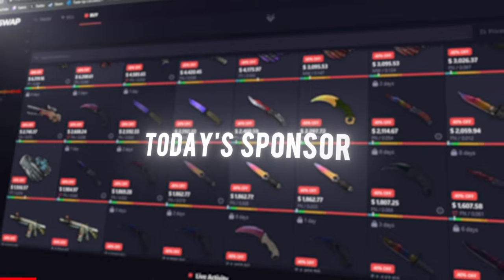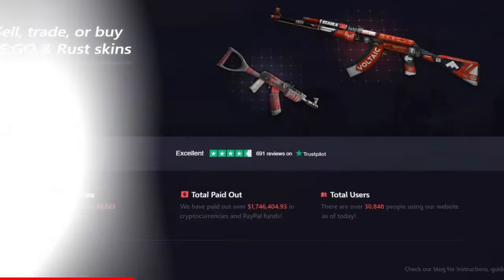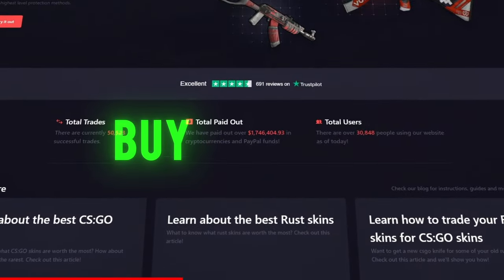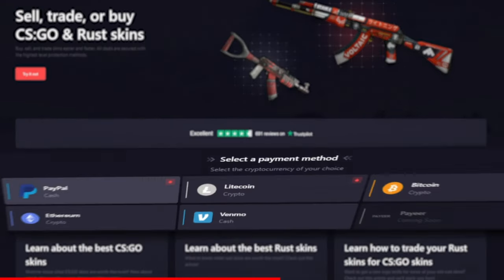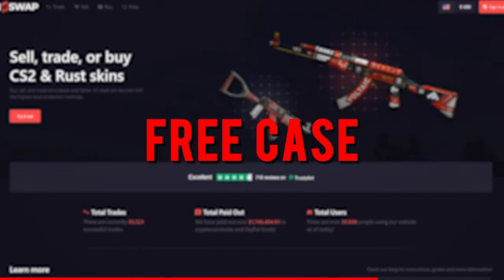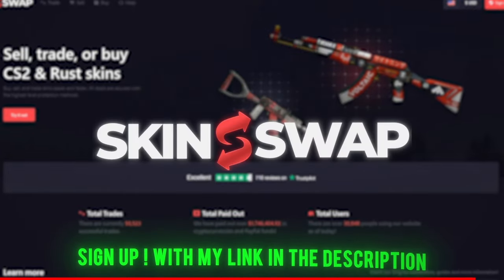Today's sponsor SkinSwap wants to sponsor you with a free case. SkinSwap is a trustworthy skin trading website where you can buy, trade, and even sell your skins for real money. They offer a variety of different payout methods and are always running giveaways, so if you want a free case, a chance at a knife, and a 40% deposit bonus, sign up with my link in the description today.